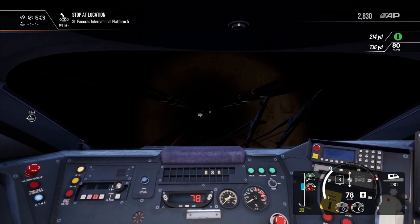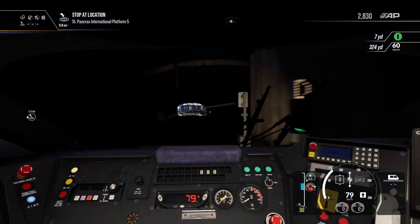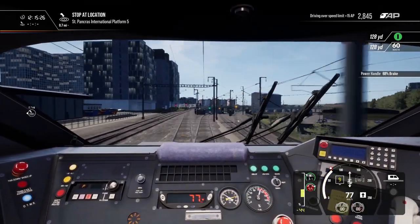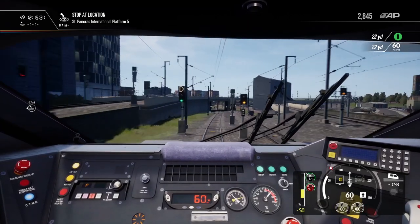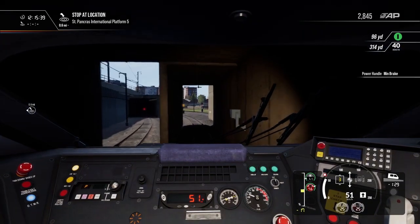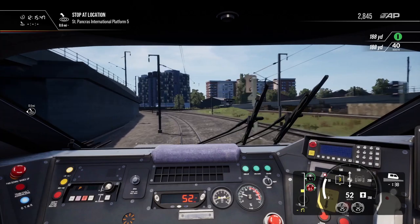We should have the KVB dingo in a second, just to signal that we're leaving TVM territory. Bringing it into the international platforms now — got to decelerate hard there. That's auxiliary on. 15 minutes and we're at St Pancras — that's pretty good. Back up the hill, got the East Midlands Railway coming in on our side.